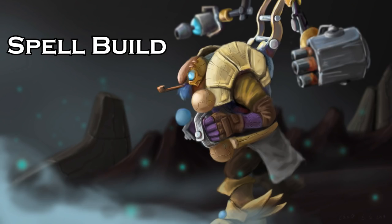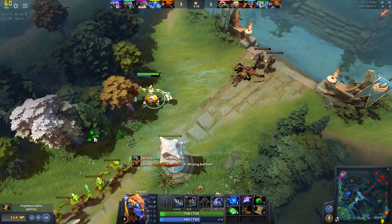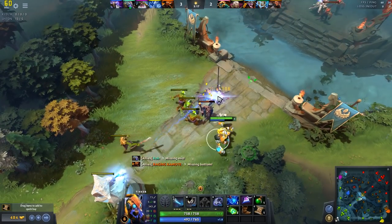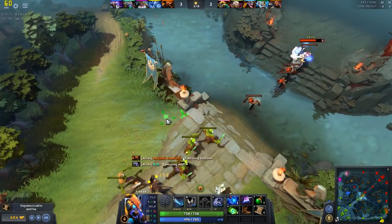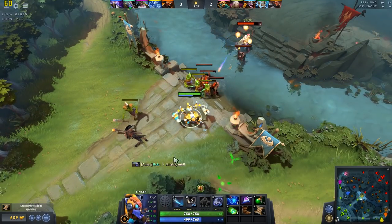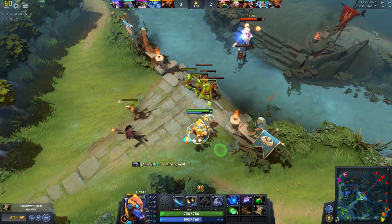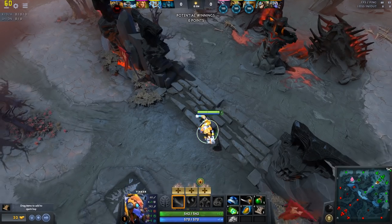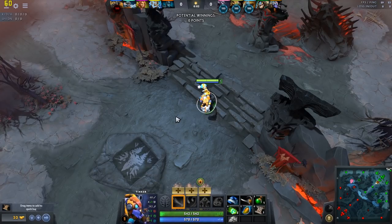Let's begin with the spell build. Tinker is best played as a solo mid, as he is extremely dependent on both experience and gold. That means you'll most likely be facing a single opponent. As such, your spell priority depends almost entirely on the opponent you'll be laning against, meaning you should hold off on leveling your first spell until you see who the enemy has sent mid.